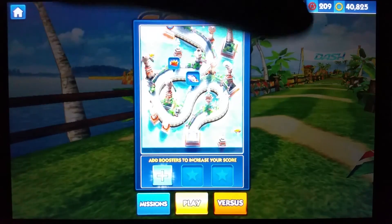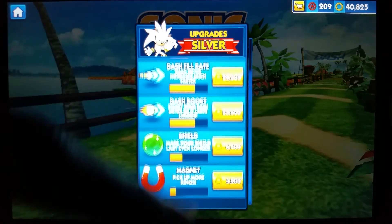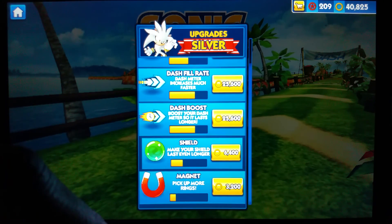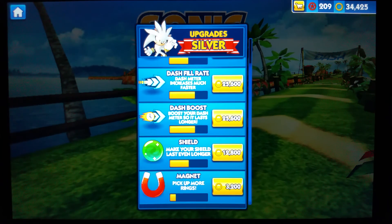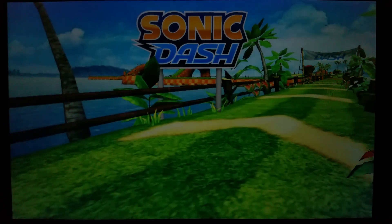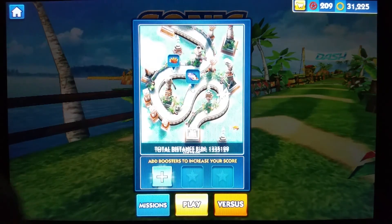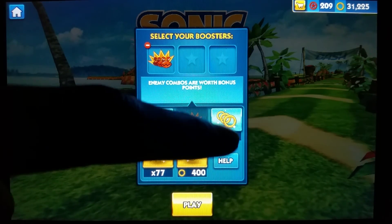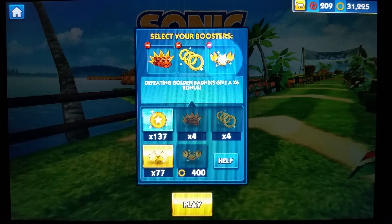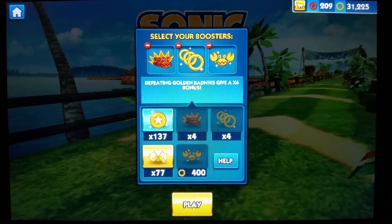Before we do that, let's see what upgrades I can perform. I'll upgrade the shield and the magnet. Alright, now let's start off Silver. I'm going to add some boosters that might help — the enemy combo, ring streak combo, and the golden baggy combo. Alright, let's start this off.